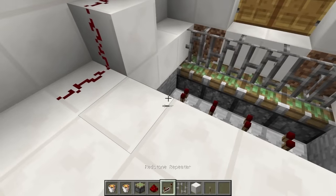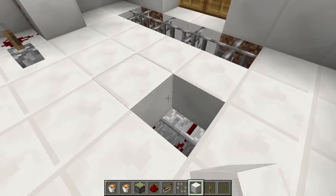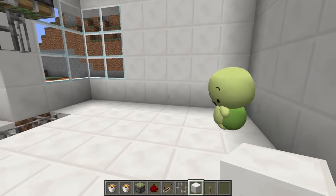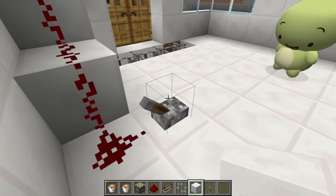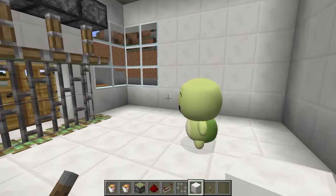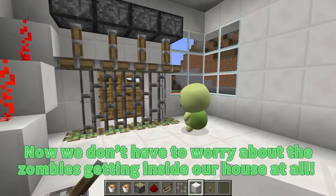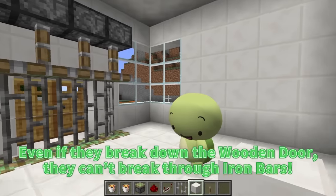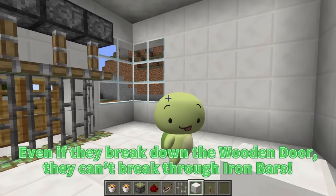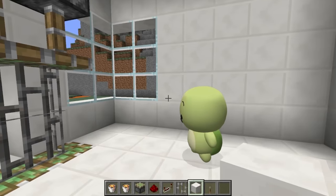I'll place a lever right here, then fill in the rest of the floor. In the event that the zombies break down the door, we can pull this lever. Now that's a barricade! We don't have to worry about the zombies getting inside at all. Even if they break down the wooden door, they can't break through iron bars. The second one is done.